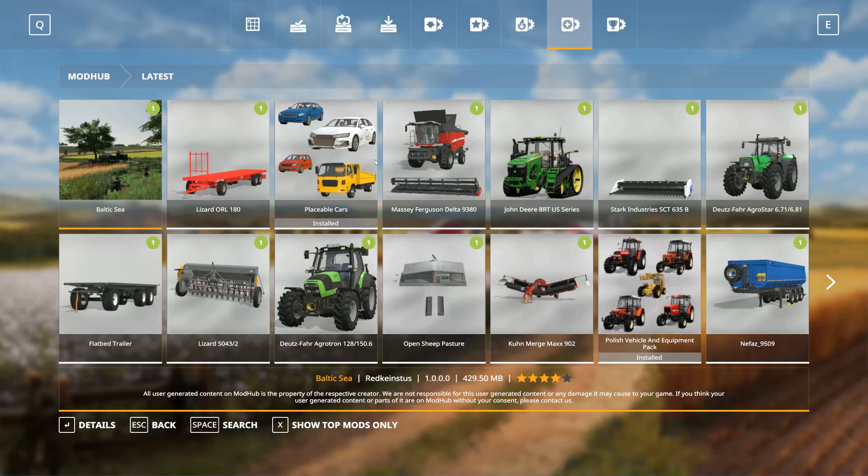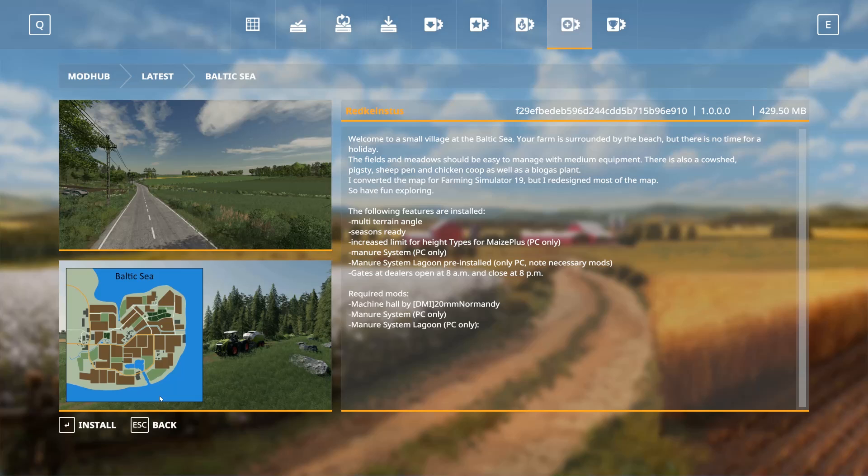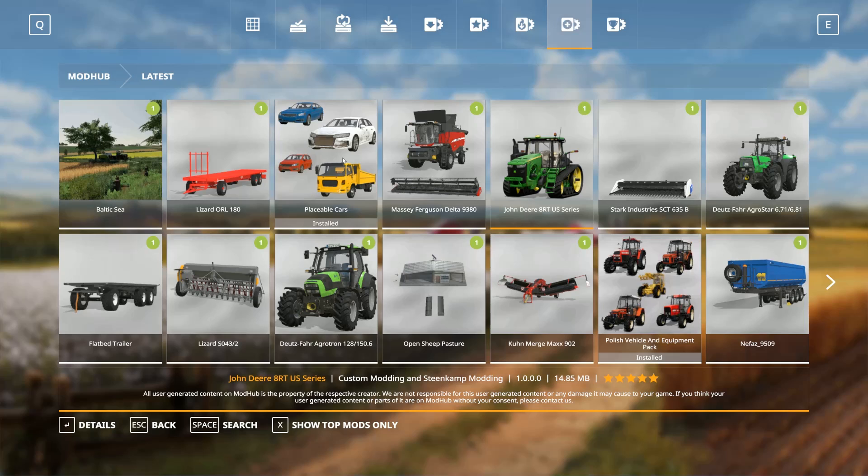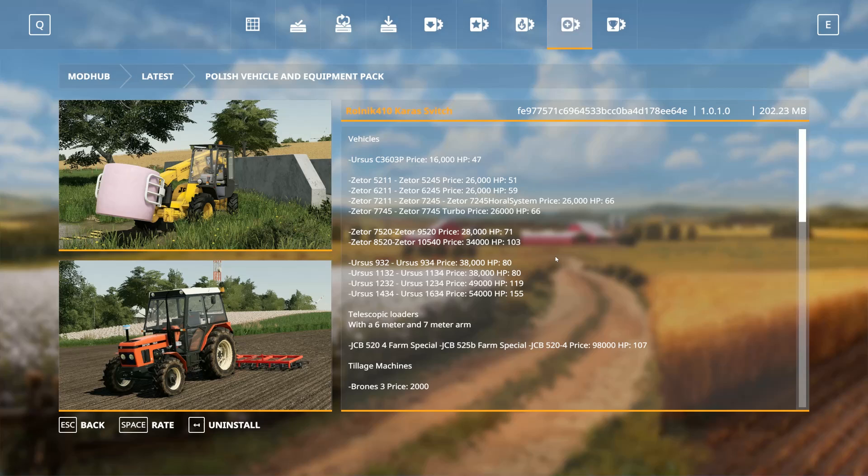We're going to take a look at some new mods, because yesterday we got a lot of new mods which are looking really cool. For example, we got a new map called the Baltic Sea — I'm not going to get into that right now. We also have the Jendia 8RT US Series, and we have the placeable cars which I took a look at earlier today. But in this video, we're going to take a look at the Polish vehicle and equipment package from Rolnik 410, Karasz Zwycz — kind of a whole package of equipment from Poland. There's the USUS, there's SATUR, there's Telescopic Loaders, and also JCB Telescopic Loaders.